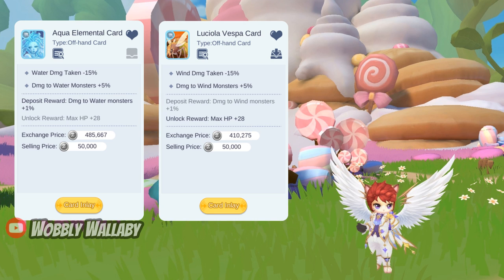For offhand cards, use the Aqua Element card against Alligators and Furseals since they are water monsters. Against Nigel Birds, use the Lukiola Vespa card since Nigel Birds are wind monsters.